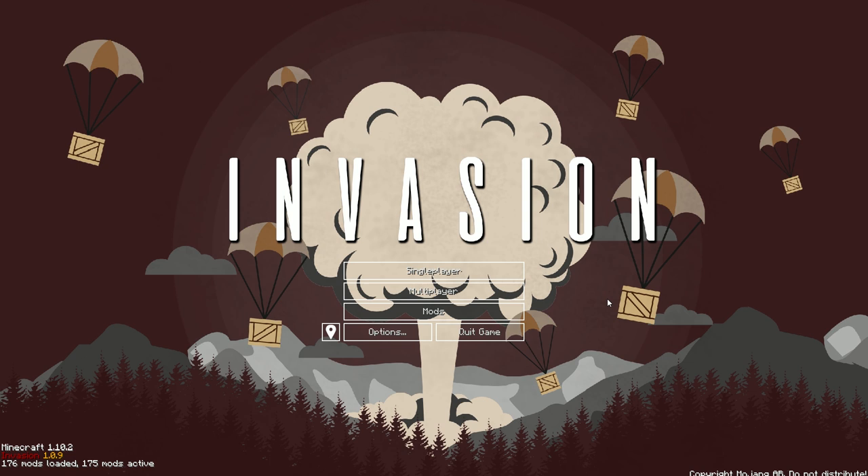You get a certain amount of health back each time you eat, but you can only eat until you're full, so you need healing kits. Those you can get from radio drops which drop from the sky — use a little radio and they'll drop you a healing package. Also, there are no animals anywhere on this planet. You can find animal airdrops which drop spawn eggs so you can spawn animals in, but that's for later on.